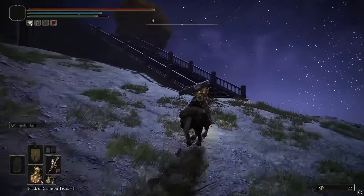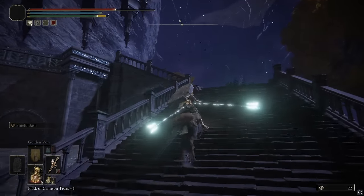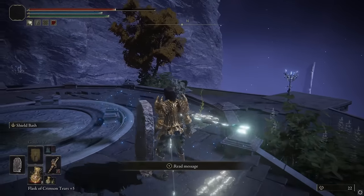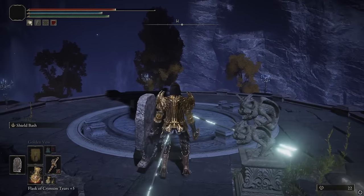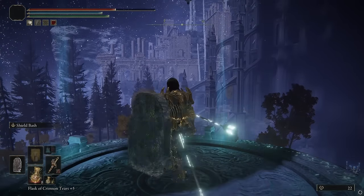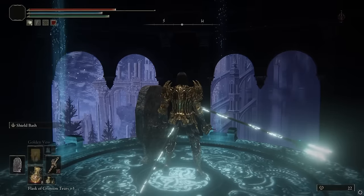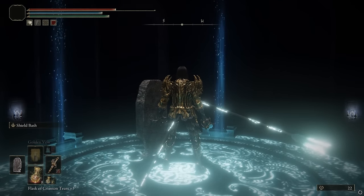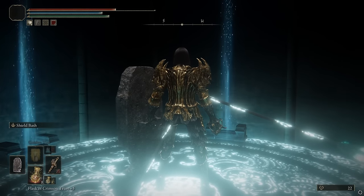Then you'll head over here, and there is this staircase that goes up like this. Up at the top of this is one of the stone sword key things. You'll need two stone sword keys in order to activate it. Once you've used two stone sword keys, this is just an elevator, and this elevator will take you up for about 40 seconds straight, which will pop you out at the deep Siofra Well in Caelid.